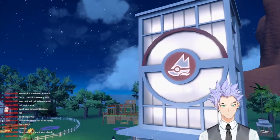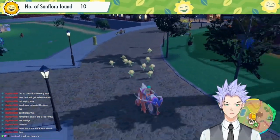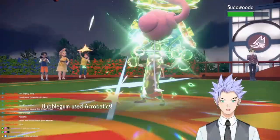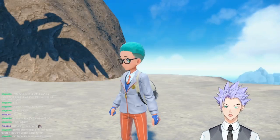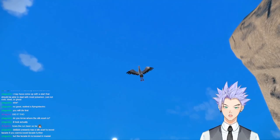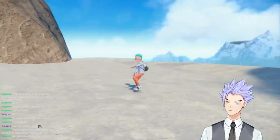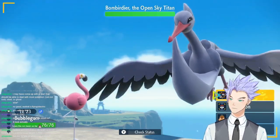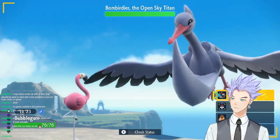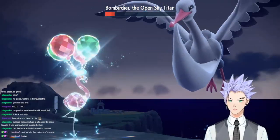Up next was the Grass Gym in Artazon, led by Brassius. Bubblegum treated these Grass Pokemon just like the Bug Pokemon in the first gym, easily obtaining our third badge. Afterwards, we headed to the Open Sky Titan. This fight was kind of scary because our Flamigo was weak to Flying type moves - Bubblegum was basically a glass cannon. Despite the possibility of being defeated by this big bird, I charged in with full force. Bubblegum not only didn't die, but one-shot both phases of the Titan with Terra Boosted Acrobatics, earning our fourth badge.